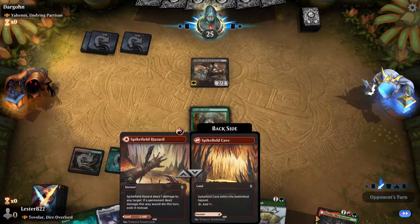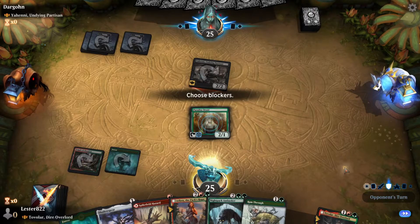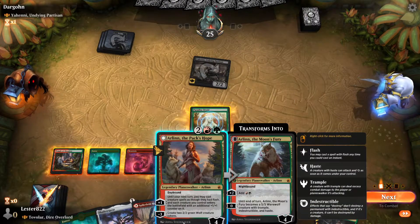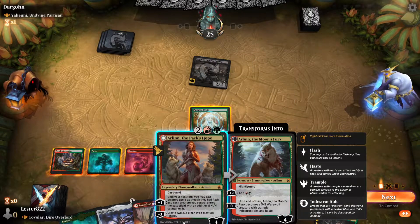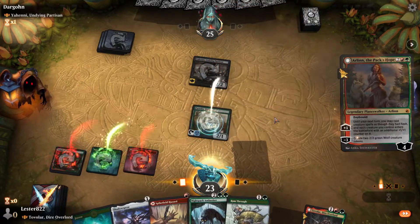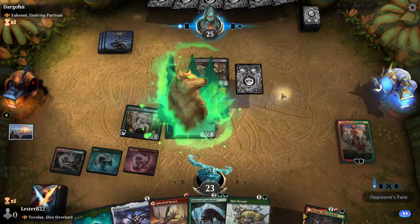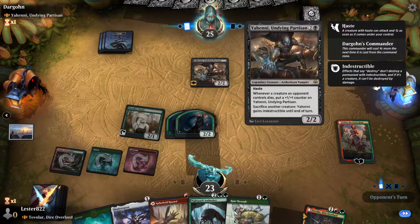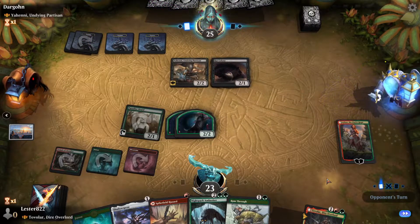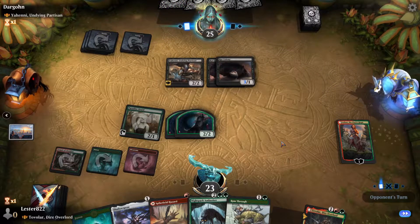Yahenni. Spikefield Hazard is actually pretty good just for the fact that it can kind of deal with Yahenni a little bit. Either way, we are going to play Arlen here and just minus three to create two green wolves, which should be able to block Yahenni. If they kill something of mine, then I don't really have a good block, but I still will to make sure that Arlen doesn't die. If this is a rat colony deck, that'll be actually kind of fun, or at least a little bit more interesting, I should say.